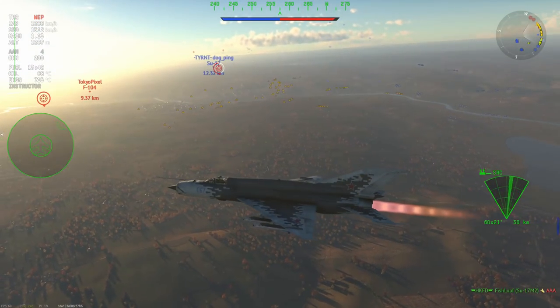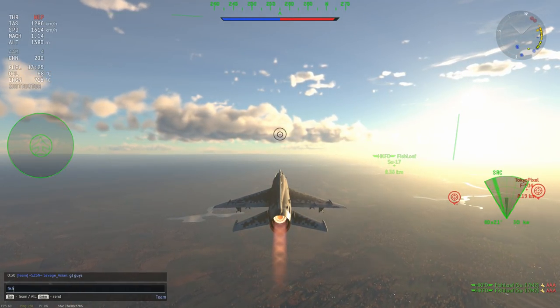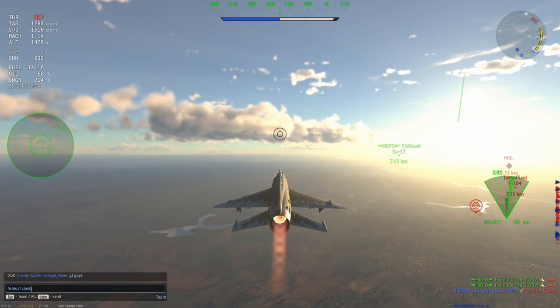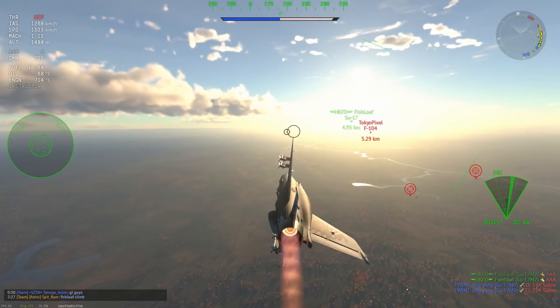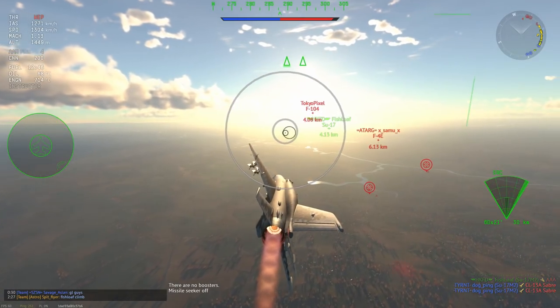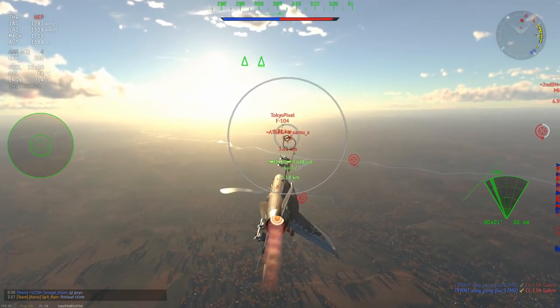The pulse Doppler radar on the FGR-2 makes the AIM-7s a lot more viable than something like the F-4C or the F-4E. The radar is just a lot stronger on that plane, and therefore the radar missiles are better — but to be honest, the R-3Rs don't make that much of a difference.